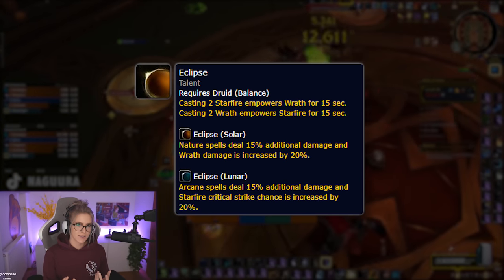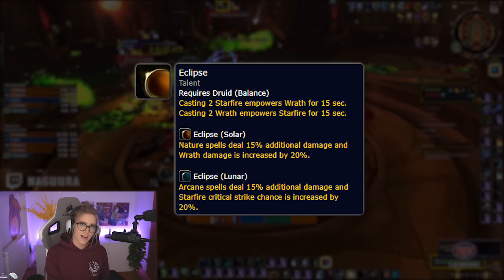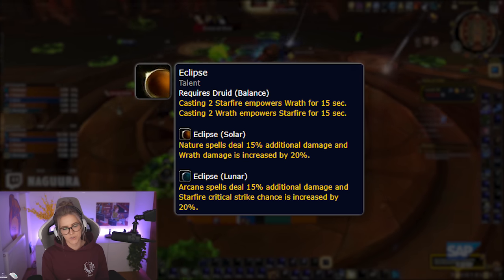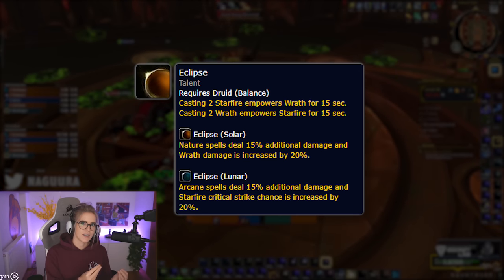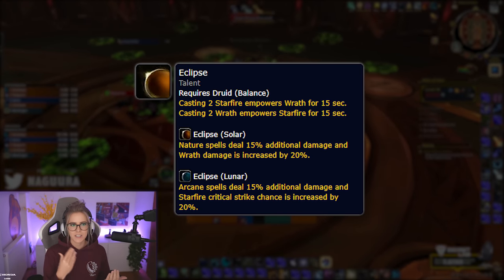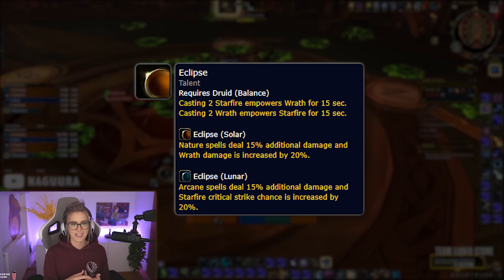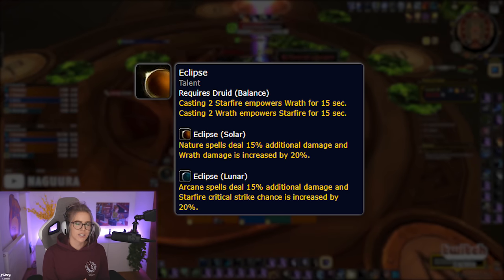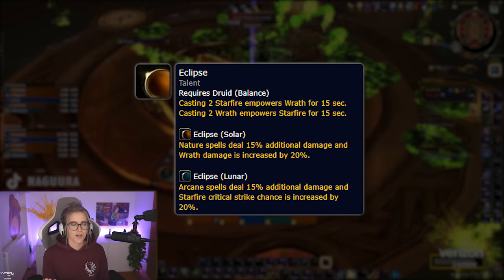Our basic rotation revolves around the eclipse system. If you cast two filler spells — Wrath or Starfire — you enter the opposite eclipse. Casting two Wraths enters Lunar Eclipse for 15 seconds; casting two Starfires enters Solar Eclipse for 15 seconds. Solar Eclipse increases nature damage done, and Lunar Eclipse increases arcane damage done. Keep in mind that astral damage benefits from both, so for Starfall and Star Surge it doesn't matter which eclipse you're in. But in Solar Eclipse only your Wrath gets buffed, and in Lunar Eclipse only your Starfire gets buffed.